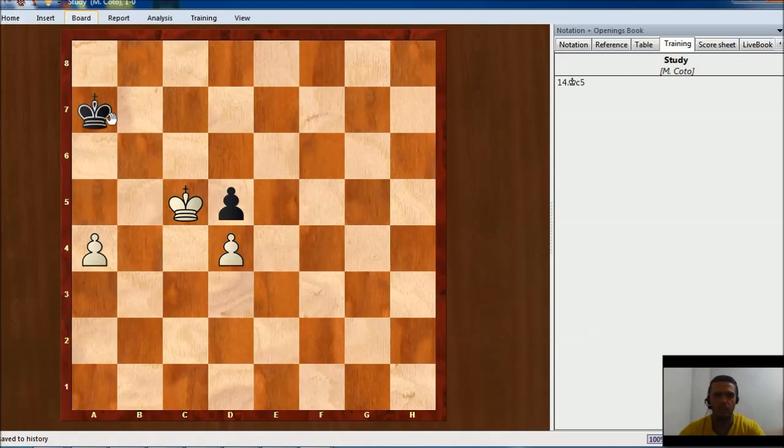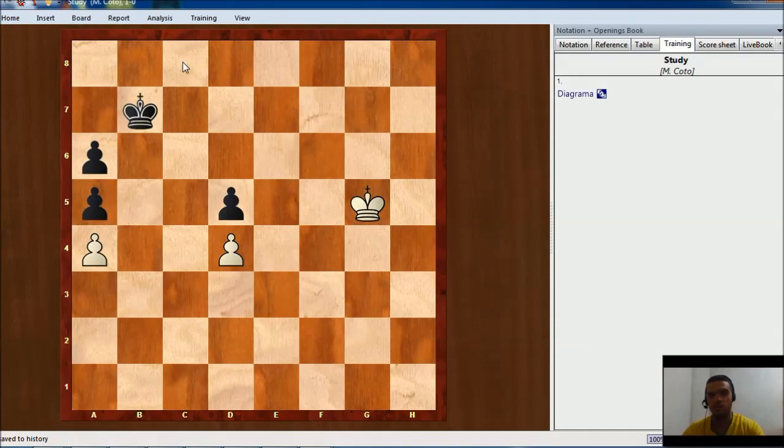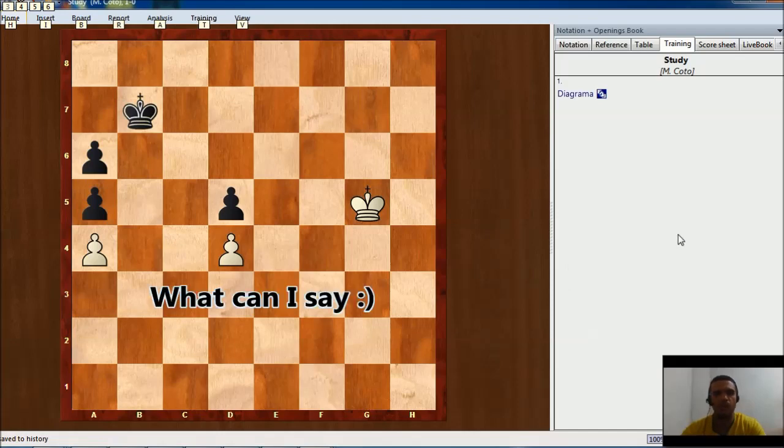Black should play king a6, and this is a winning position for white. The most important thing about this endgame is how white used distant opposition to maneuver and win the position, and also the really elegant move king a8 — I really liked that move.